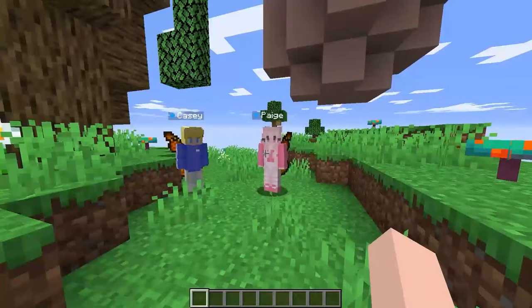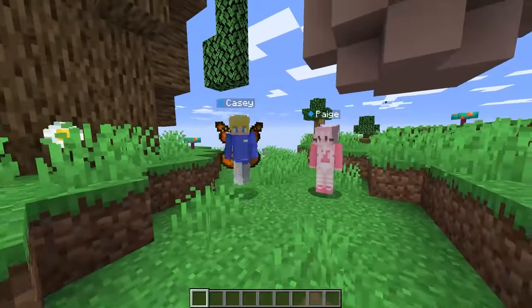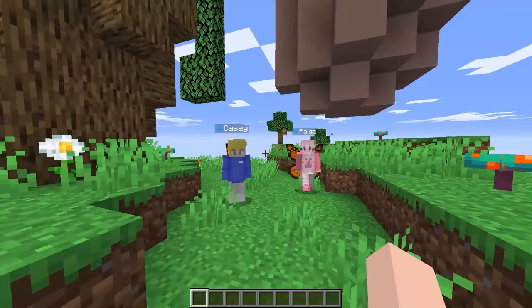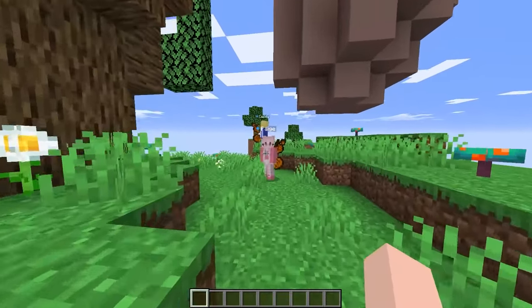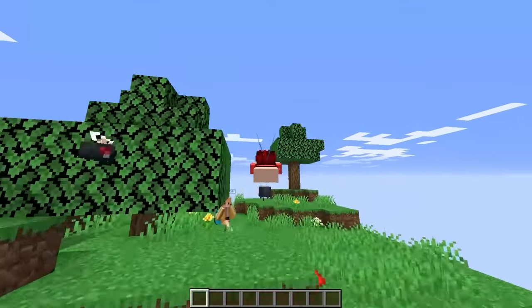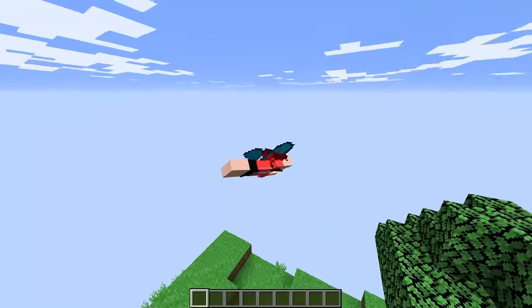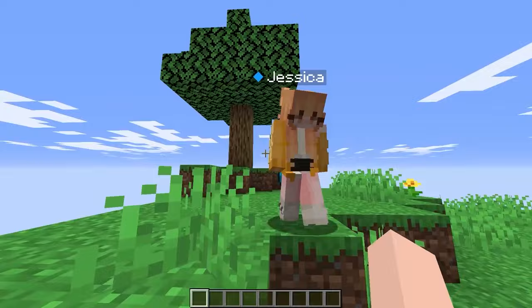Our house is gonna be so much better, you're gonna be embarrassed once you see it. Whatever, good luck — you guys are gonna be so embarrassed you'll want to crawl back into that cocoon. Whatever, Casey. I think it's time for us to go to our islands. Good luck on that little ugly island over there. All right, Jessica, let's go fly over there — look at us, we're flying like butterflies!